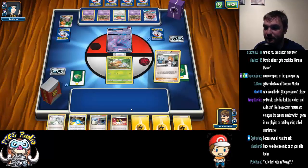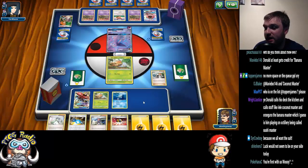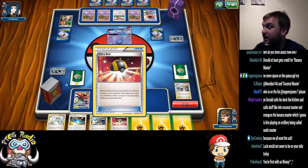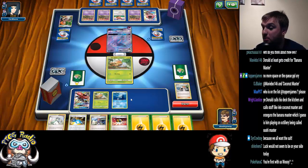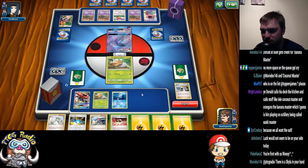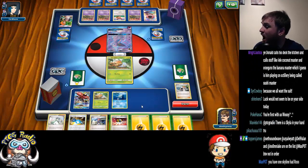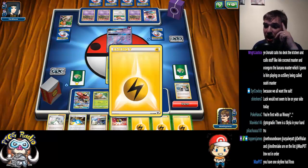I kind of want to go. The other thing is I've not really got anywhere to put my Lightning Energy this turn, but I can't afford to play the Ultra Ball because I really need that for Grubbin. And there's not really any point putting the Lightning Energy on the Bulu, because it doesn't really do anything — I need Grass, Grass, Lightning, and I'm not going to get Double Strong Charge next turn.